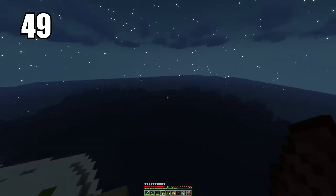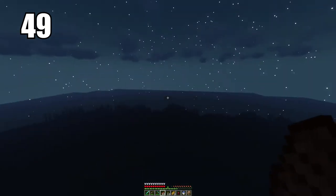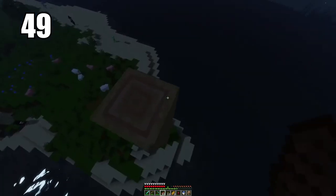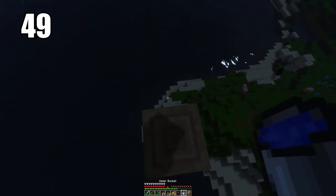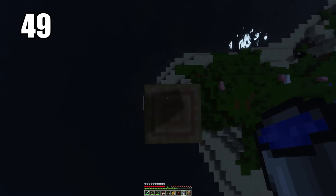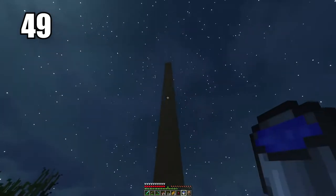Tip number 49 is a nice little trick that will save your life when using a water bucket. I recommend you carry a water bucket — we'll talk about all the useful things you can do with it later. But one key thing: if you're falling from a high place, you can save yourself by placing water at the right moment before you hit the ground. Spam your jump button and your place button as you're falling, and just before you hit that last block, the water should save you and you'll take no damage.